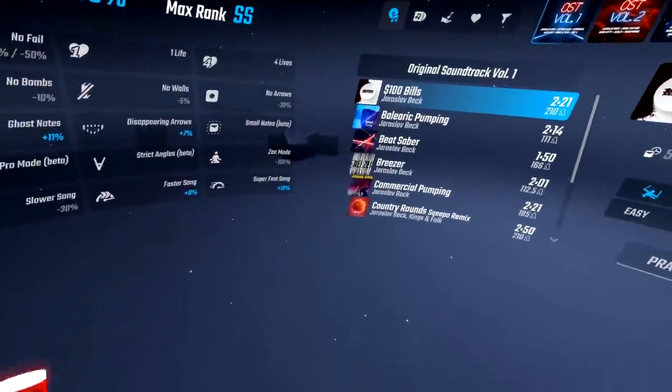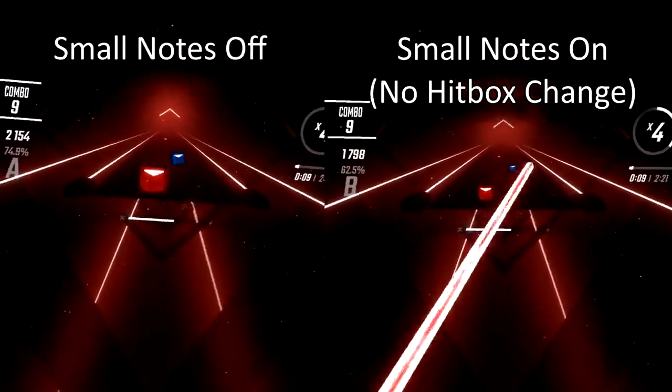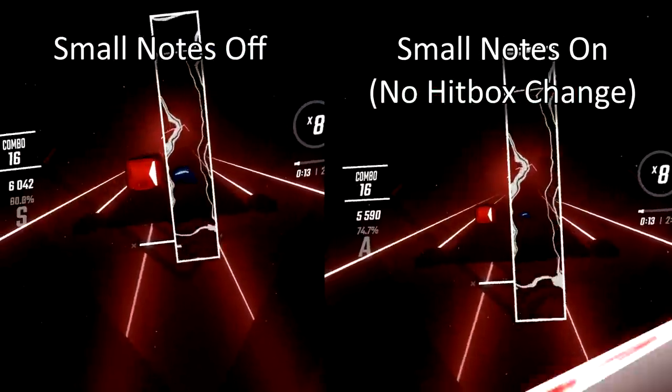Small notes reduces the size of the note without changing the hitbox. In the competitive scene, pro players like to download the custom notes plugin with small notes because it mentally helps them score better. So this is a very welcoming modifier.